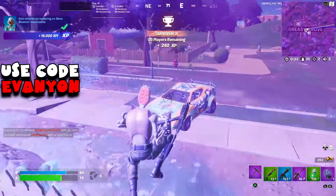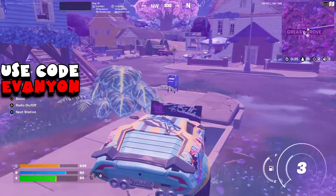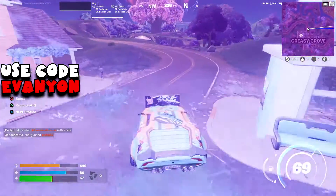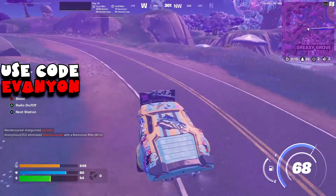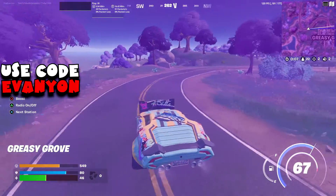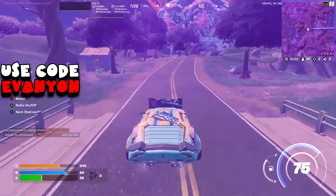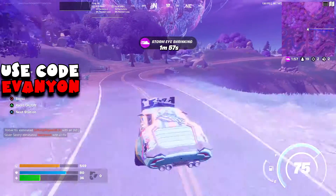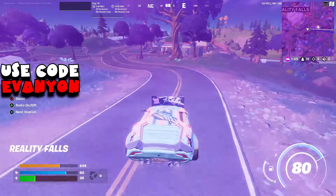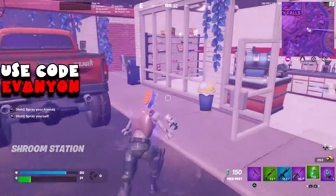From there we're going to Greasy Grove, where you have these mushrooms that you bounce off of. When you bounce off of them, you get 15 health or shield — that's another challenge, you need to gain 10 shield from these mushrooms. Since I was in the storm I needed health, not shield, but it still counted. You just bounce once and it gives you 15. You'll find a lot of these mushrooms all over Greasy Grove and in Reality Falls — the entire purple west area. I think they have a cooldown timer of about 20 seconds for the same mushroom, but different mushrooms should work right away.